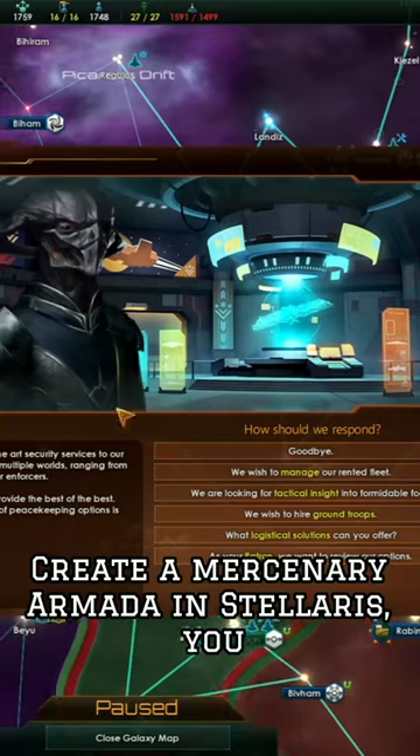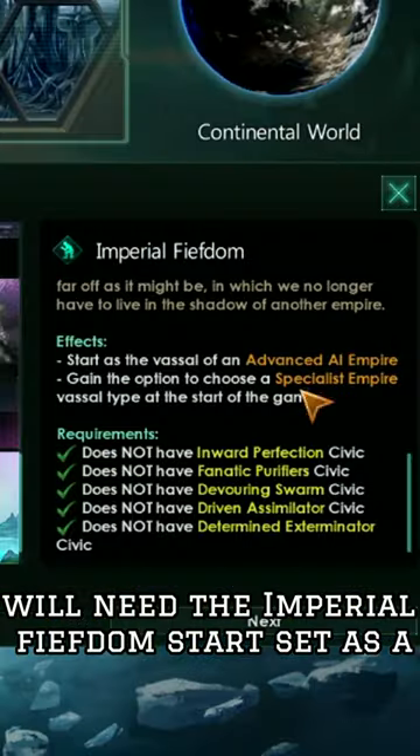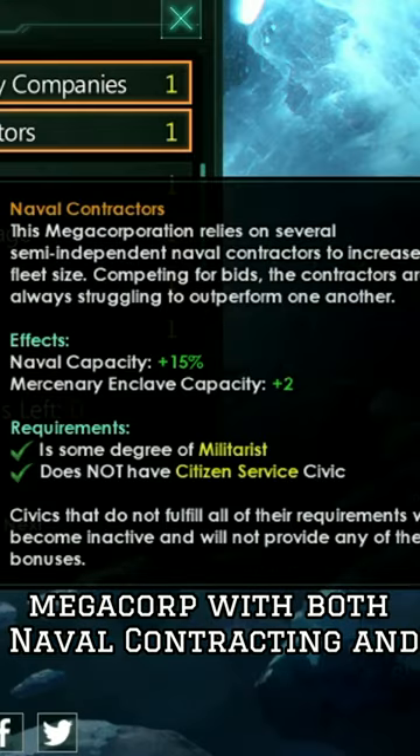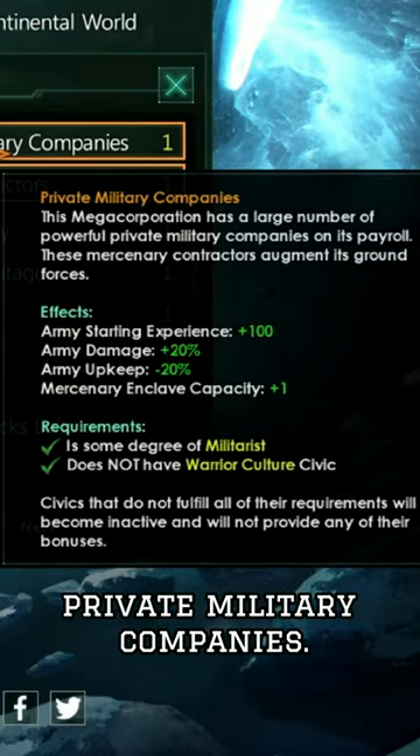Create a Mercenary Armada in Stellaris. You will need the Imperial Fiefdom start set as a megacorp, with both naval contracting and private military companies.